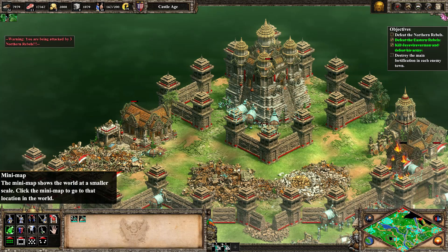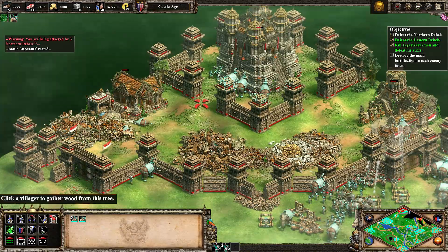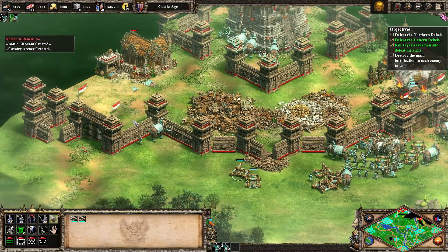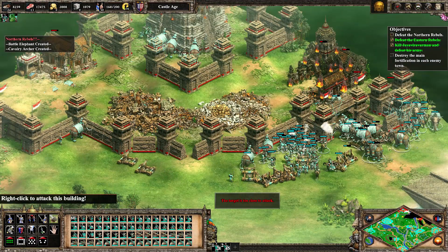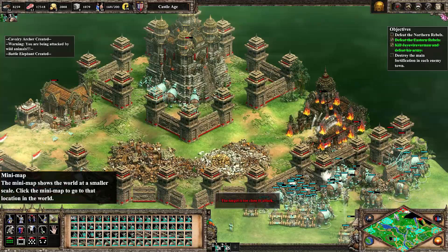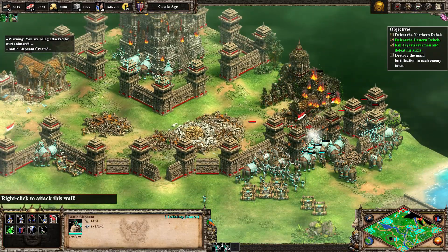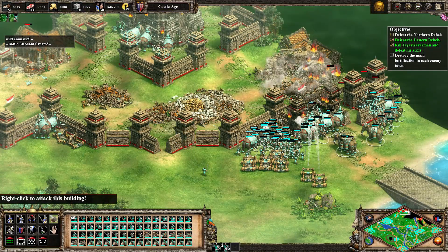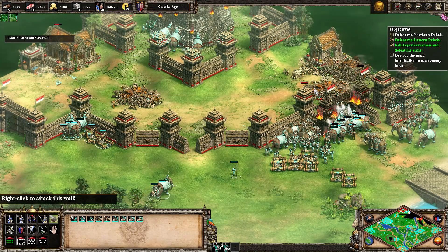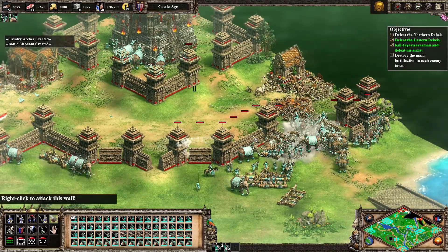Attack move — you always do attack move in strategy games because what they do is they can attack anything inside, so it's easy for you. They don't know how to attack — attack the gate, the gate! Now attack this cape, all of you attack!